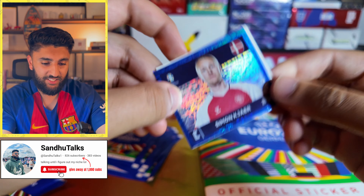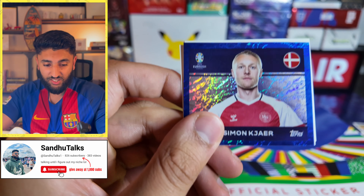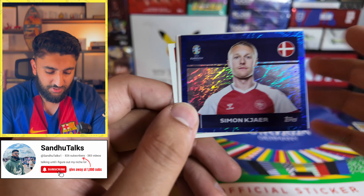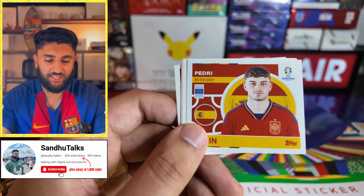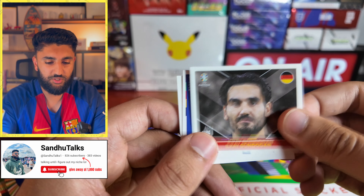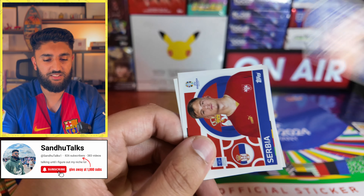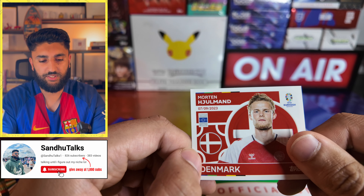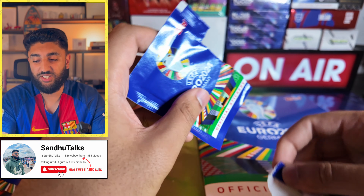We've pulled another banger — another captain card! We've pulled a Simon Kajaya — I don't know how to say that name, I'm sorry — so a Denmark captain, followed by a Pedri, Gundawan for Germany, a Greece duo, Serbia Ilic, and a Denmark-Germany card.